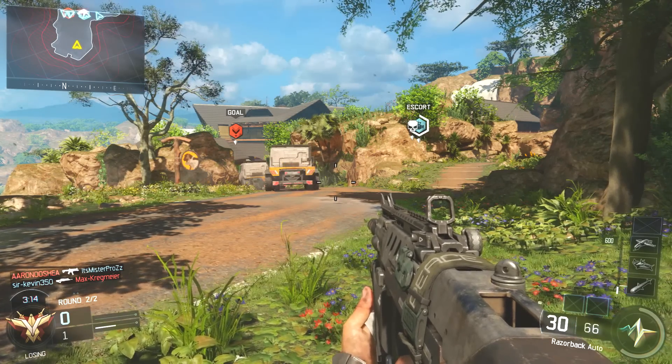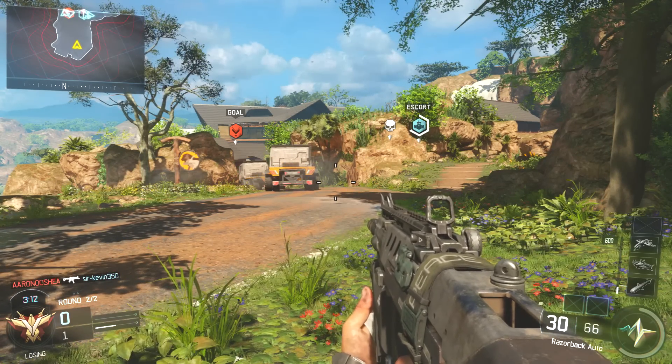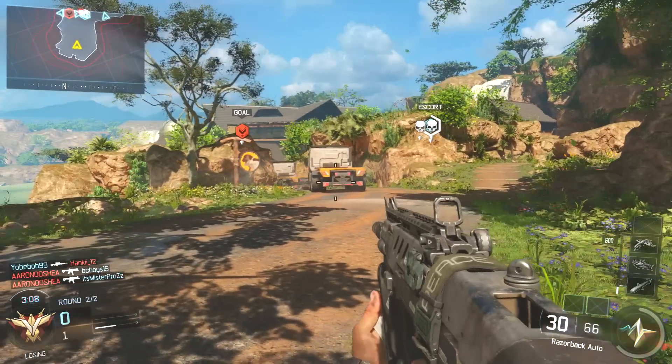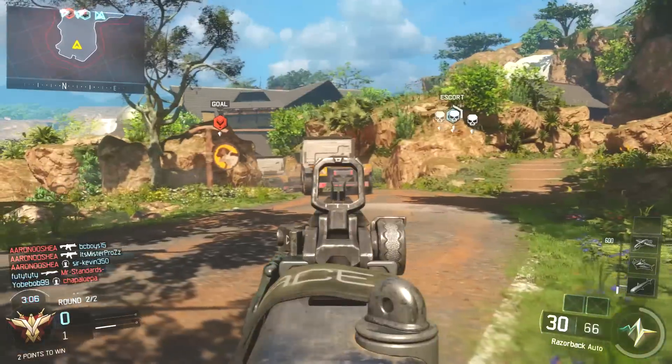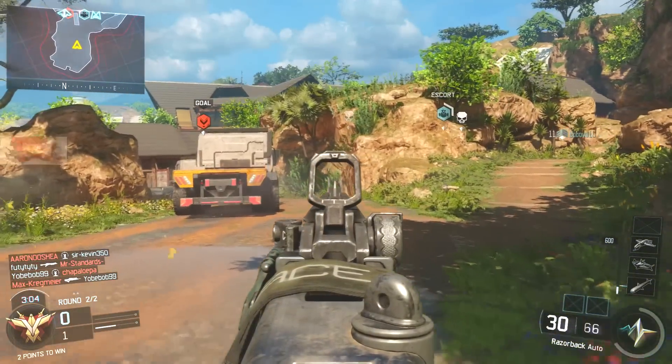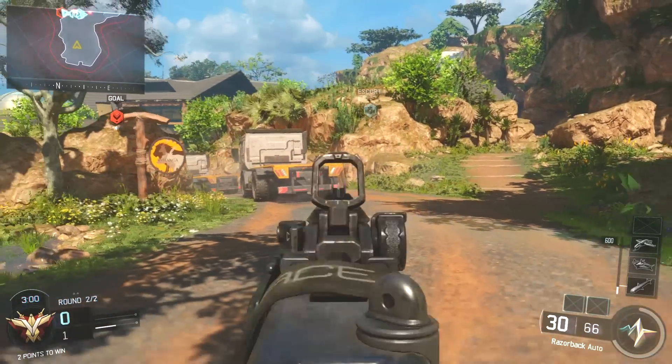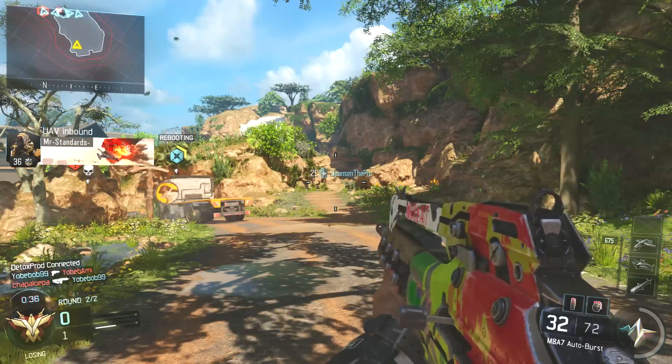This is Lindy Lance, and welcome. In this video I'm going to be showing you how the ghost perk has changed if you're an assault rifle player. On the screen at the moment I'm using an SMG just to show you that now with this gun, even when you're in ADS, you're still off the mini-map and the ghost is still active.